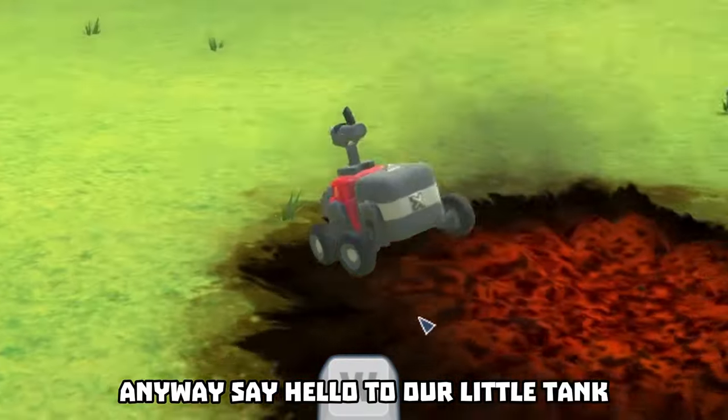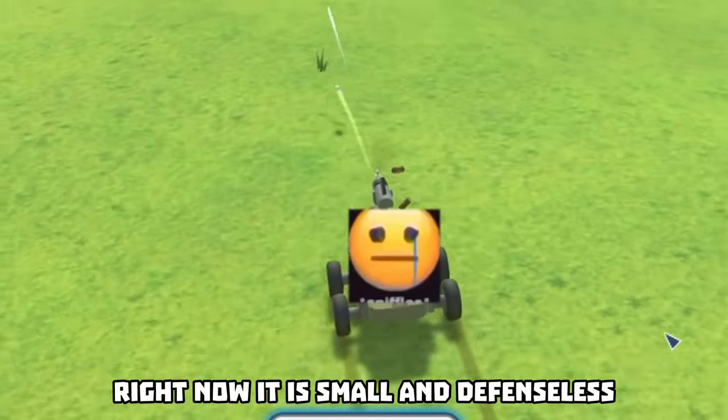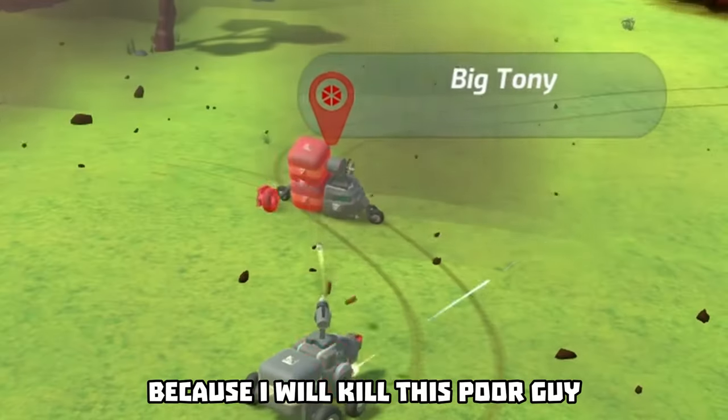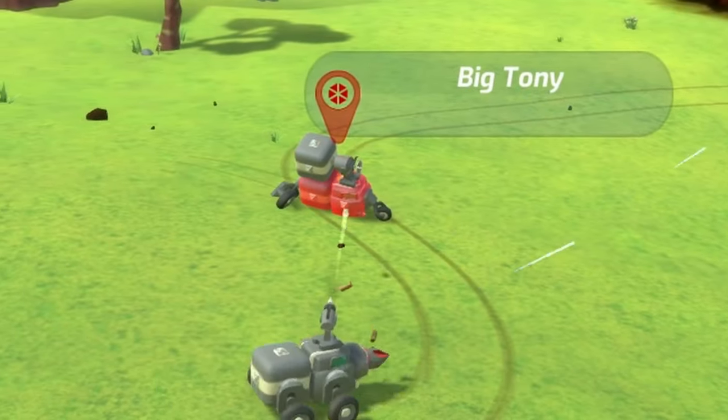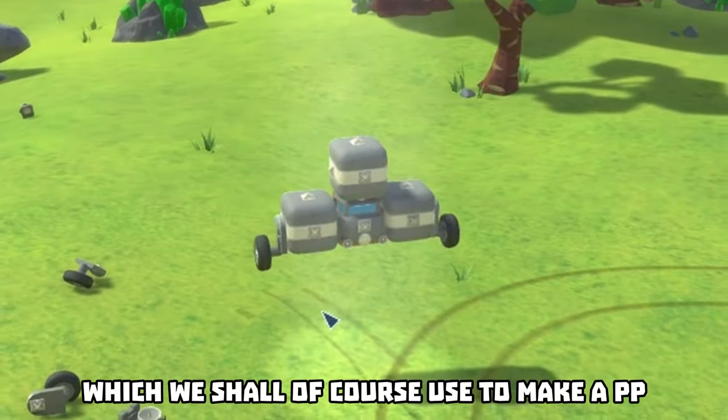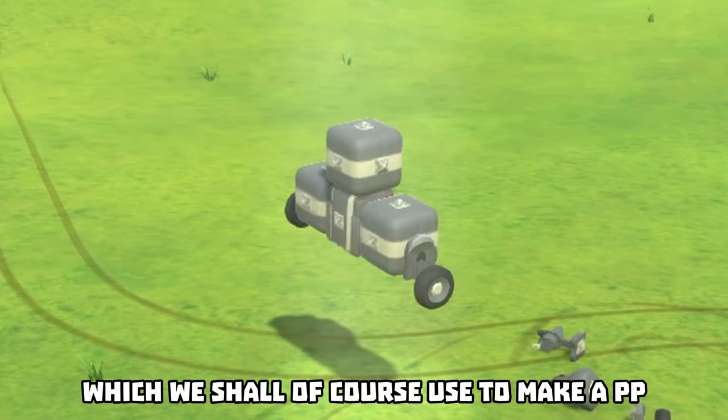Say hello to our little thing. Right now it is small and defenseless, but that will quickly change because I will kill this poor guy. And by doing so we have obtained his parts, which we shall of course use to make a peepee.